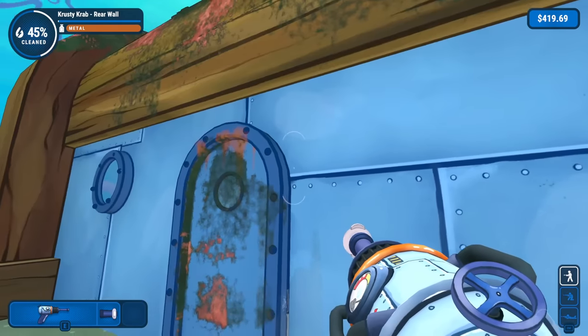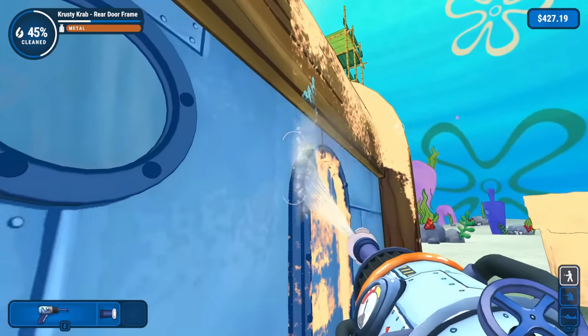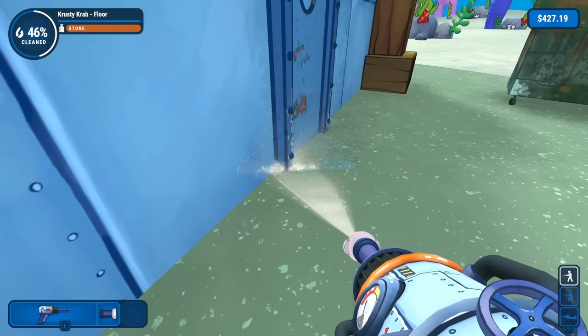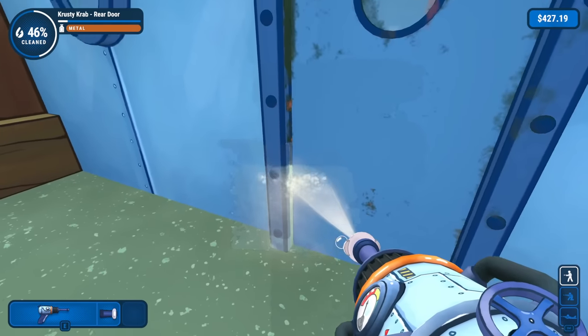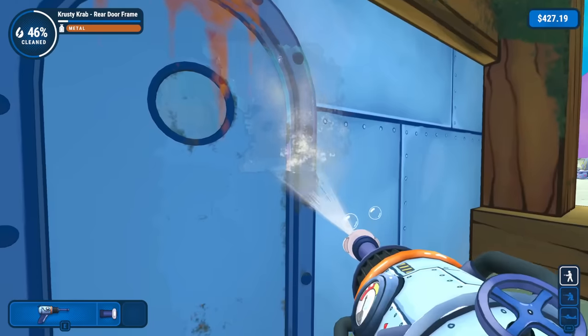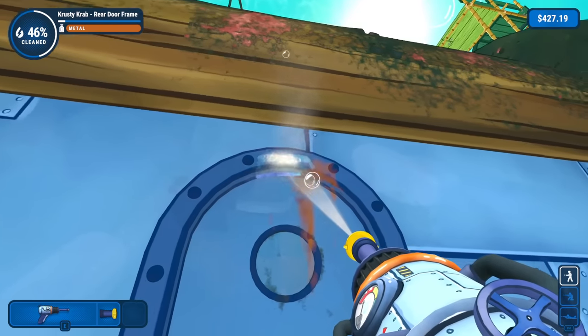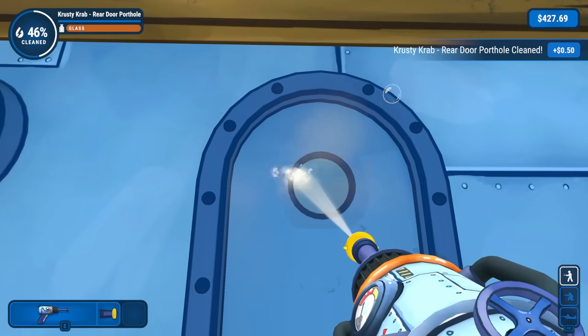Got a little bit more over here. I think, yeah, that counts as its own thing. There we go — that's all cleaned. So we're just focusing on the door now. Door to the back — behind this door is where SpongeBob is usually cooking up all the Krabby Patties. Pretty cool. I want to switch over to, I think this one actually, to really get this stuff off. This seems more like rust on there. There we go — got it.